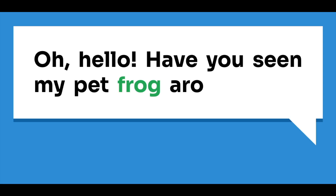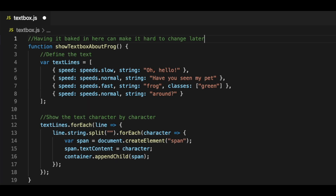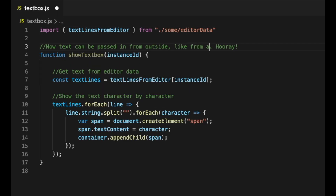Consider an NPC text box as an example. The application code handles how the text box appears on screen — the animation, the look, the ability to speed through text. That's application concern. But you don't want to lock yourself into having the actual text baked into the text box component. You may have hundreds of text boxes throughout your game, so it's important to build the text box so it can accept instructions on what to show. Even if you don't build an editor tool on day one, you've left that door open for the future. Be careful not to over-engineer every single detail, but be aware of the little details that may change from instance to instance in your game.